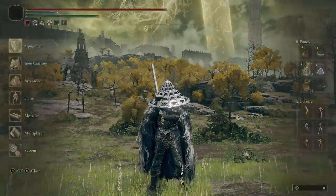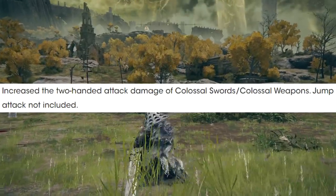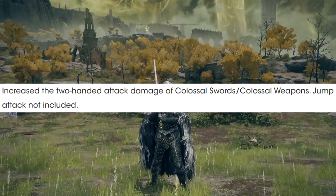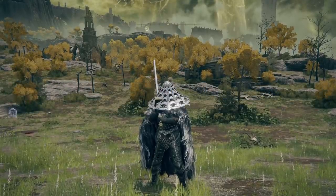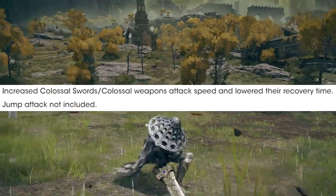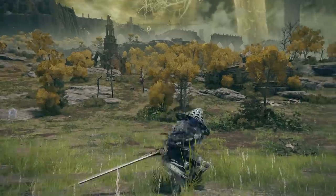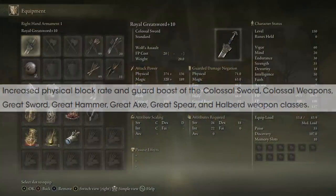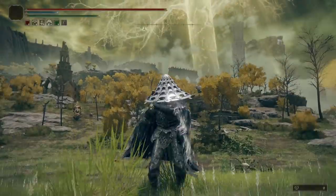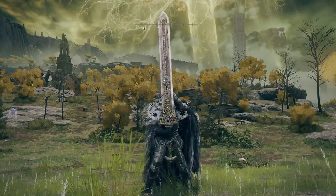But then we have even more buffs, because this is a colossal weapon — a colossal sword that received three different buffs. It received an attack speed buff to its base attacks, so when you're two-handing you're going to be attacking a lot faster. Colossal weapons in power stance — the L1 power stance attacks — have also had their attack speed increased. The raw damage values of your attacks while two-handing have gone up as well, though it's not reflected in the AR. And your blocking has also been buffed, now at 71 physical resistance and even 63 magic when blocking — solid, just below your average medium shield.